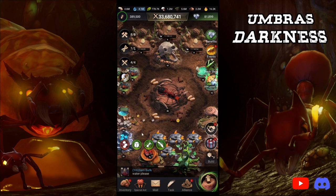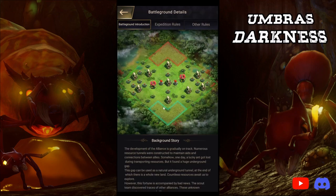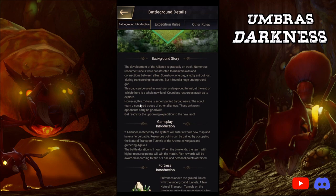That's everything I have for the new update regarding the two new buildings and how I feel about the pay-to-win ornament. Now let's talk about the Alliance Expedition Rainforest. The introduction reads: 'The development of the Alliance is gradually on track. Numerous resource tunnels were constructed to maintain aids and connections between allies. One day, a lucky ant got lost during transporting resources but found a huge underground gap — a neutral underground tunnel at the end of which there is a whole new land. Countless resources await us to explore. However, the scout team discovered traces of other alliances. These unknown opponents carry no goodwill. Get ready for the upcoming expedition to the new land.' That's a great background story — it sets us up well showing we're going to have to fight another alliance.